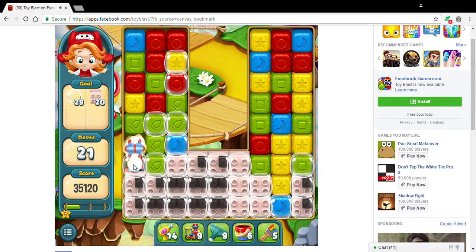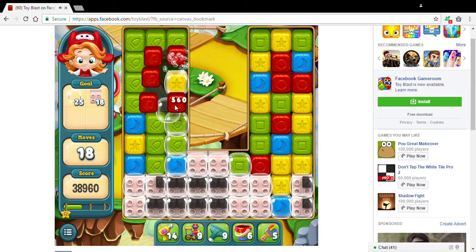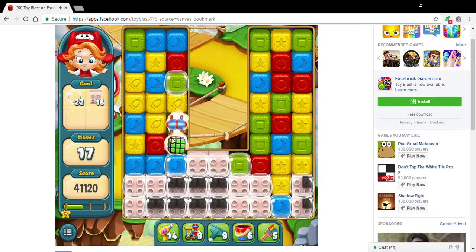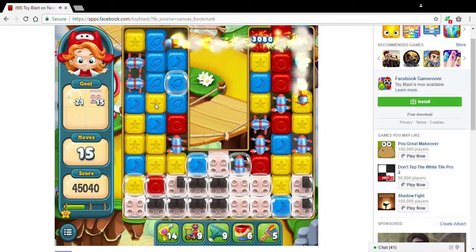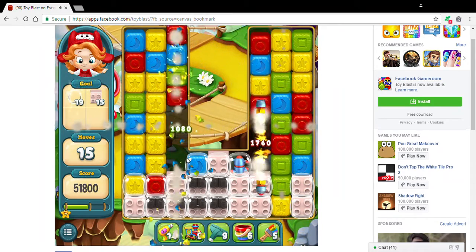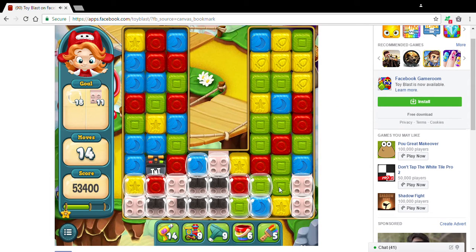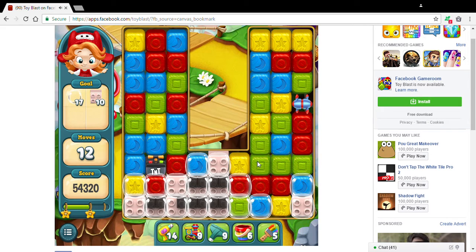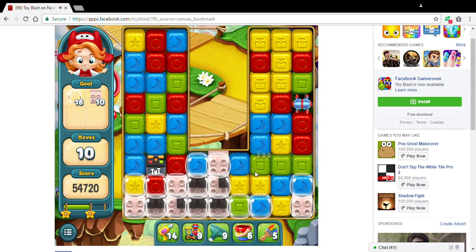You might have noticed that I always try to combine lots of blocks together in order to get power-ups like what you can see here, and I feel like that gives me a much greater chance at completing levels. Especially levels like this, which have a ridiculous amount of blocks and bubbles that you've got to get rid of. It isn't like these are the early levels where you've just got to get rid of a few colored blocks.